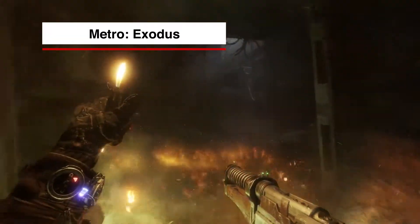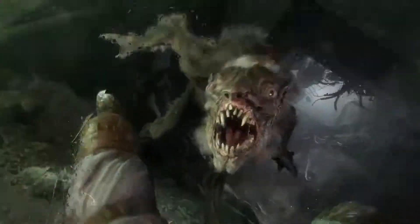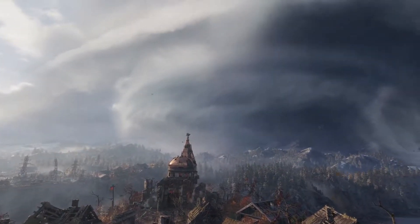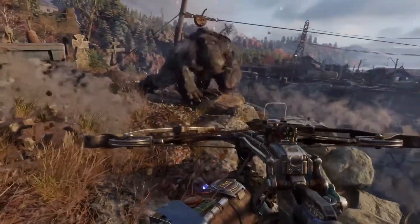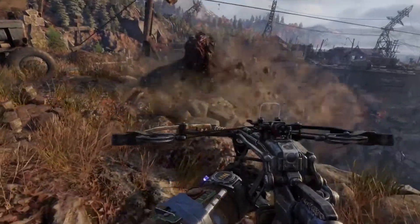Emerging from the underground comes Metro Exodus, the third installment in the series of the dark, post-apocalyptic world set in the year 2036. The reveal trailer from last year's E3 looks astoundingly dark as we journey with Artyom from the depths of the Metro and face off against hideous monsters before emerging to a depressing view of an overgrown train depot. The combination of improved graphics and lighting effects brings the dystopian feel of the world to life.